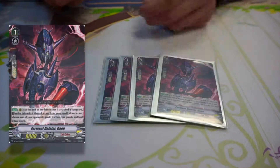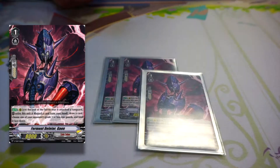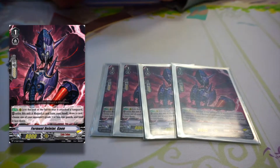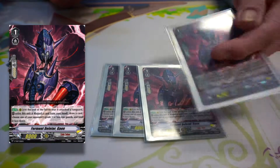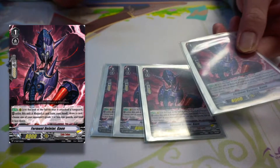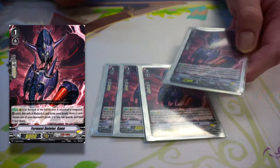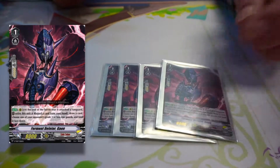We got for grade ones: his name is Ferment the Leader. This is typically the guy you want to ride, but he's kind of a neg. His effect is on attack — at the end of battle when you attack the vanguard, you retire him, you discard a card, and then you draw one. So he's not that great.